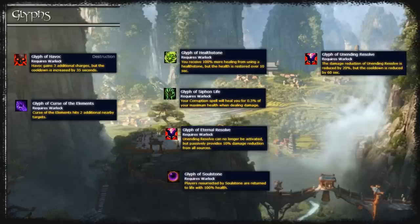The other glyphs are not really unique to Destruction. Glyph of Curse of Elements is a nice new glyph because it spreads Curse of Elements to additional targets without needing to waste global cooldowns on it, which is nice if you don't have another class that can easily spread it.